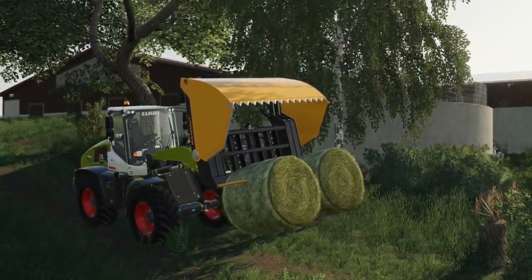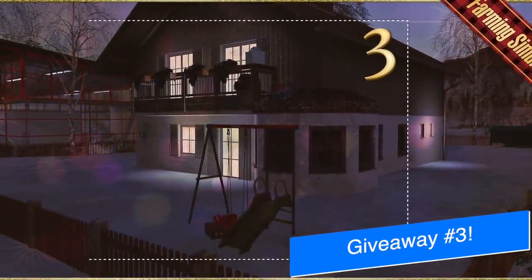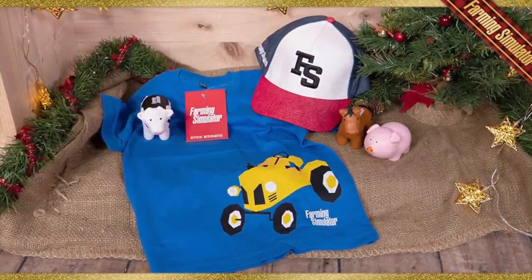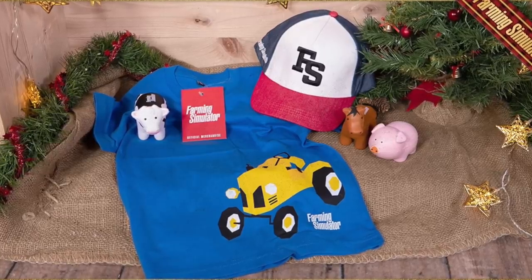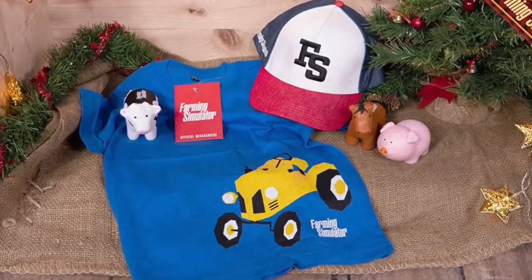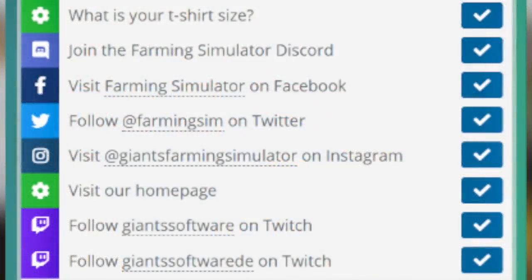The Mamut SC240XL is something that goes on the front of a wheel loader and will hold bells in place. Today is the 3rd of December, meaning this is the 3rd day for the Farming Simulator Advent Calendar. Today they're giving away a Farming Simulator FS baseball hat, a set of squishy toys, and a children's t-shirt in royal blue with a tractor on it. There are 8 ways to enter today — you can visit their Gleam, join their Discord, visit them on Facebook, follow them on Twitter, visit the Farming Simulator Instagram page, visit their homepage website, or follow Giants on Twitch or Giants Software GermanDE on Twitch as well.